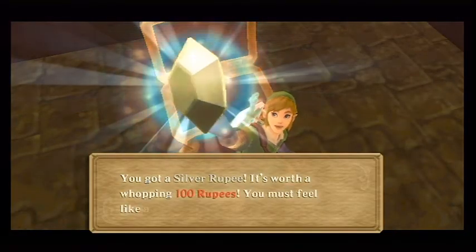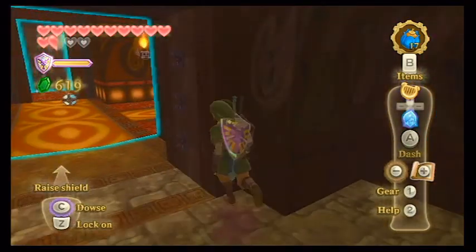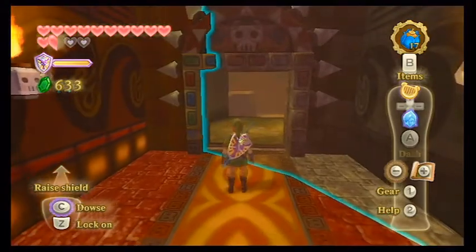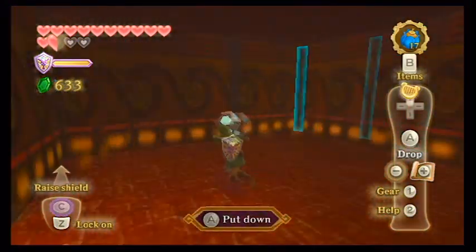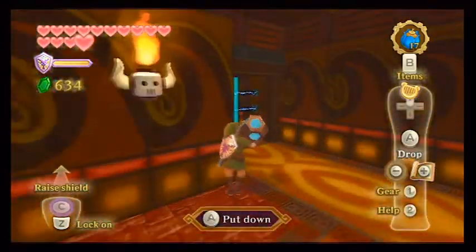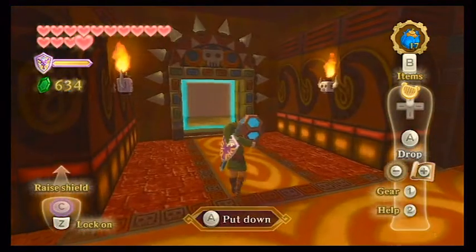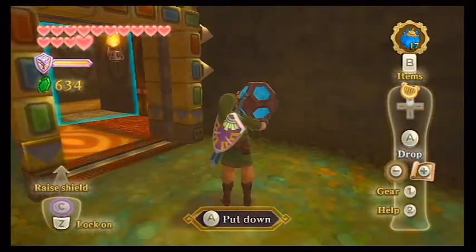We got a silver rupee — woo! Those are always fun to get. Especially because we're probably going to need a lot more rupees the further we go on in this game. So I guess I will go back and place it in that original area. Coming back from that area, I found out there's an electric field blocking the door we came through, so we cannot enter that way to place it in its original location.